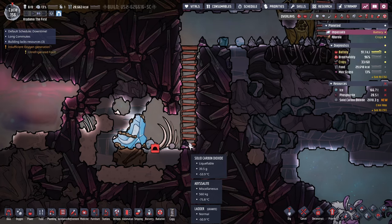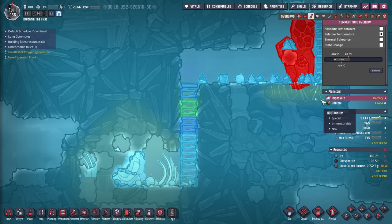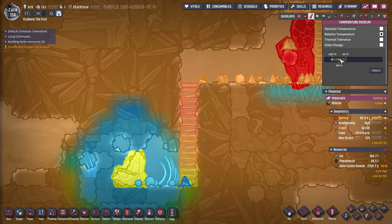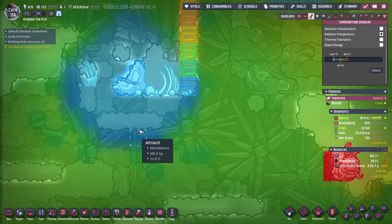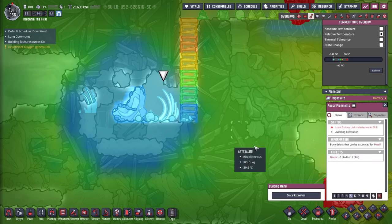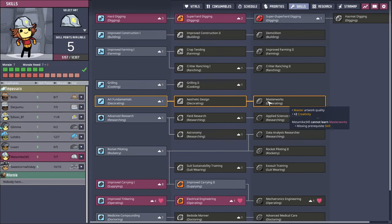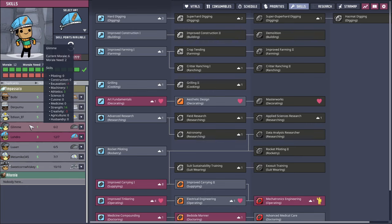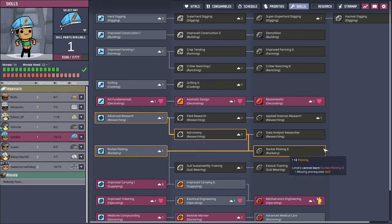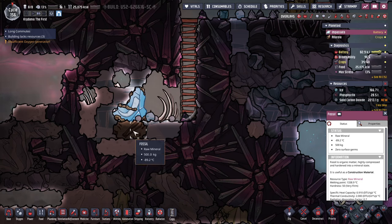Down here we have solid carbon dioxide — and it's negative... whoa, we are extra cold in here. There's a notification saying the local colony lacks masterworks skill. Apparently you need that to excavate a fossil? What does artwork have to do with excavation? Shouldn't it be a digging thing? Whatever — there are also two fossil tiles here which I can grab.